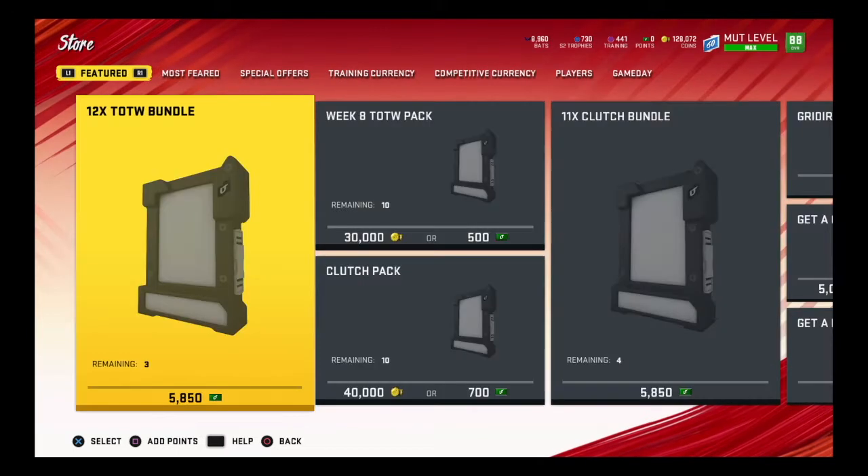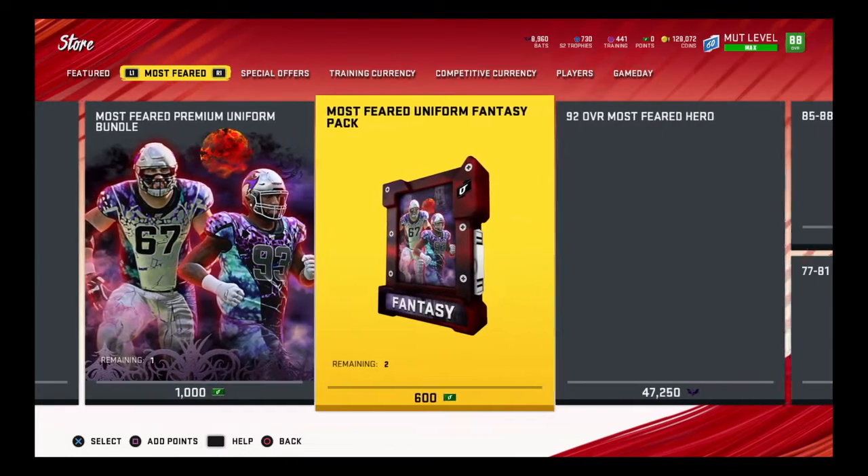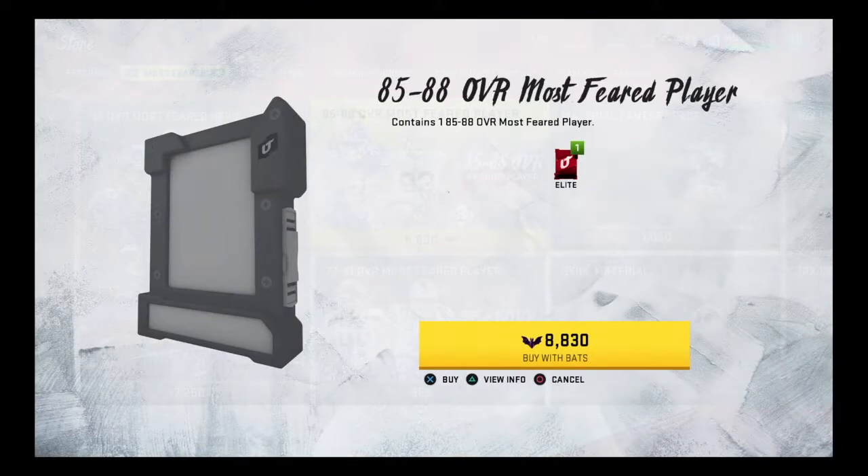Before we get into the gameplay, I'm going to go ahead and open a pack. I have almost 9,000 bats — I'm just going to buy one of these 85 to 88 overall Most Feared players using my bats. I know they'll probably convert over to training or whatever, but I figure what the heck, we'll just open a pack.